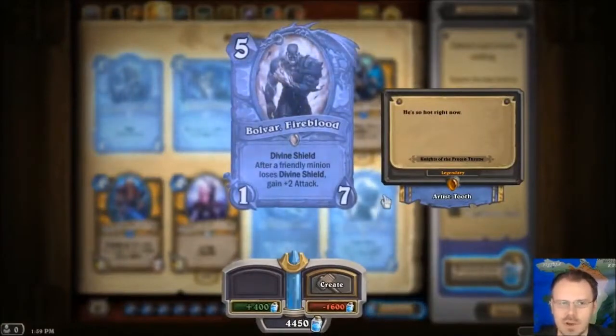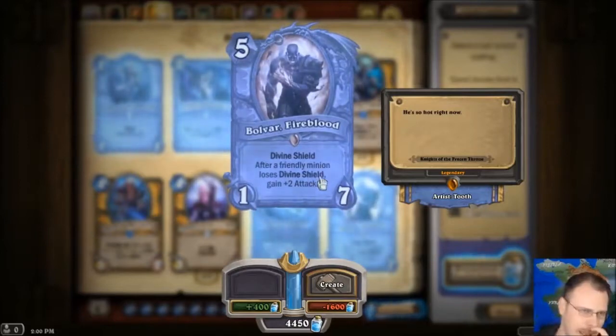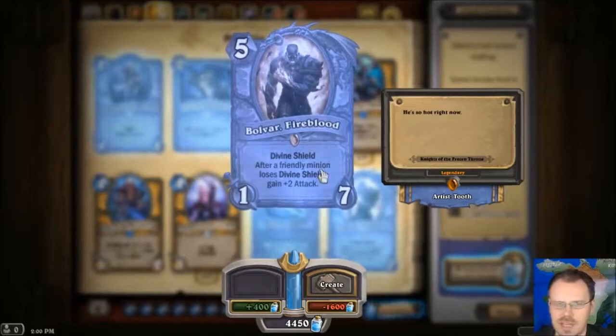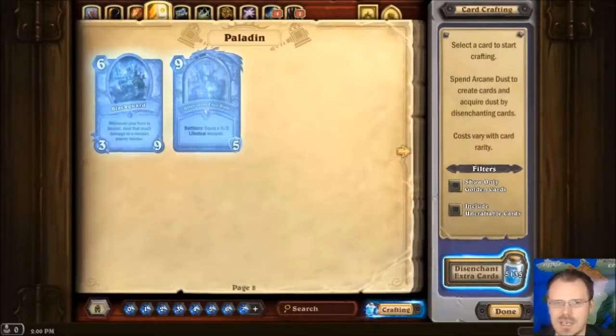Paladin Legendary is Bolvar Fireblood — just like the other Bolvar, kind of. He's a 1-7 Divine Shield for 5. Whenever a friendly minion loses Divine Shield, he gets plus 2 attack — that includes him. When he loses his shield, he goes up to a 3-7. If you got anyone else to lose Divine Shield, he's probably going to be a 5-7 at some point, and you can potentially pump him much further. I think the older Bolvar where he just gets plus 1 attack whenever a minion dies in your hand was crap. This guy I think has some potential.